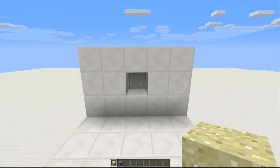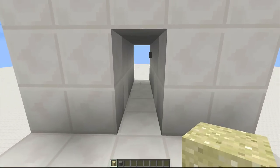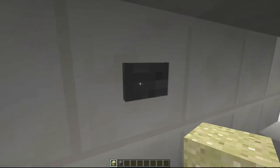Hey guys, please excuse my bad acting, but this is my sand or gravel activated door. I really like it — I think it's really sleek looking. You can toss your sand or gravel in, and it just opens right up and you can walk through it.